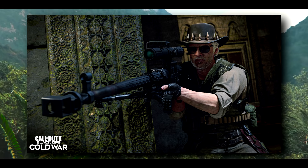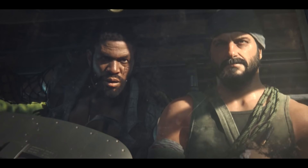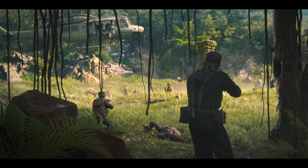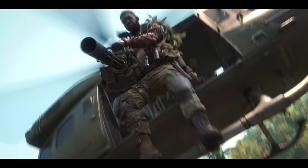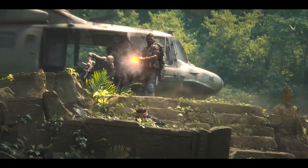Finally, the ZRG 20mm sniper, which looks absolutely massive. Built for sharpshooters who need power to eliminate targets at extremely long ranges, this bolt-action sniper rifle boasts a faster bullet velocity than any other weapon in its class, as well as the ability to eliminate operators with a single shot to the head. Although it has a slow rate of fire, its reload speeds are among the fastest in the category - so potentially a contender for the HDR at long range.